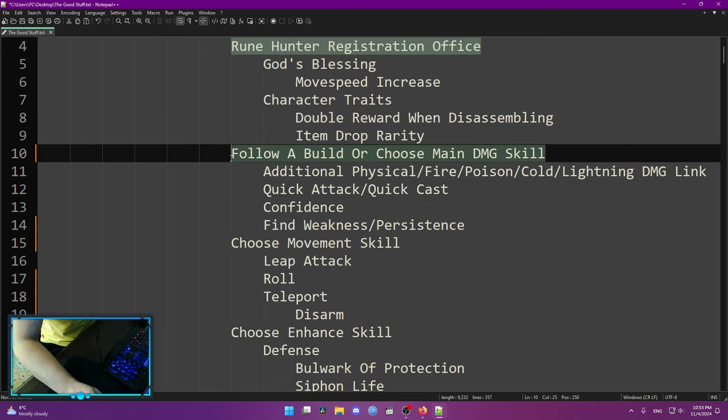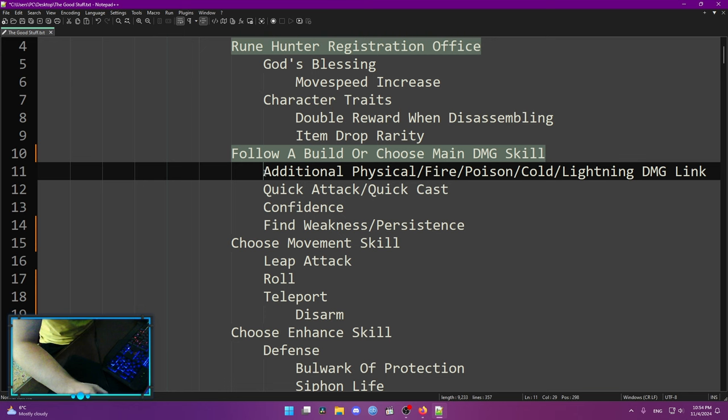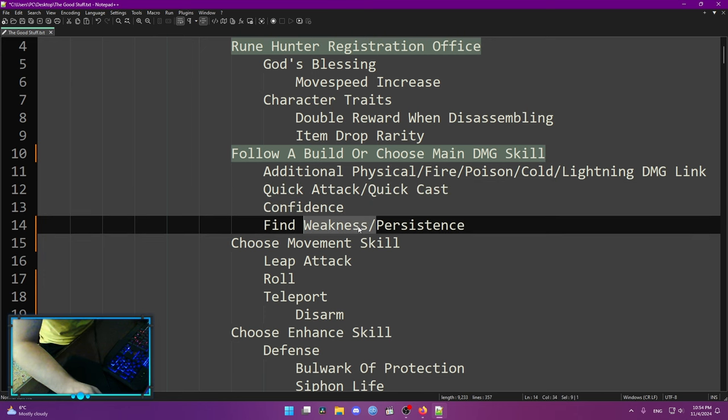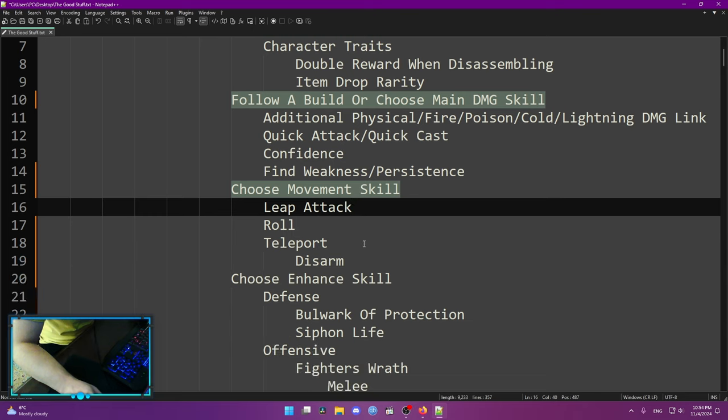If you don't have any guide and you want to do your own stuff, choose your main damage skill. Depending on what type of skill you choose, you want to pick up an additional damage link: quick attack or quick cast if you cast fast, spell confidence and find weakness if you're critical, and persistence if you maximize damage. But this only works early into the game and you'll need to do a lot more if you want to make a build.